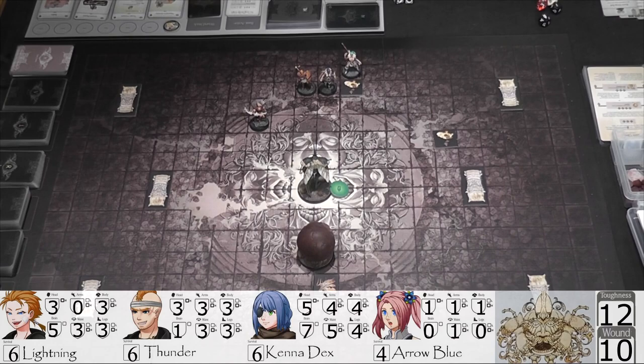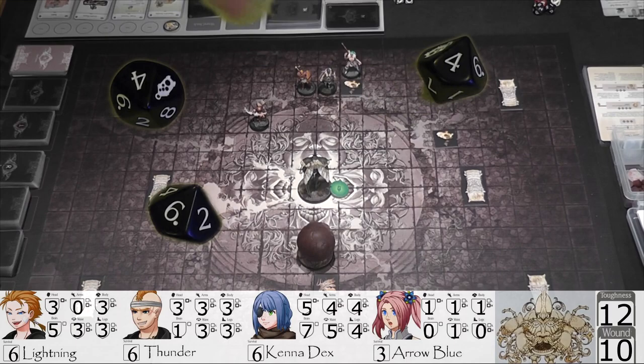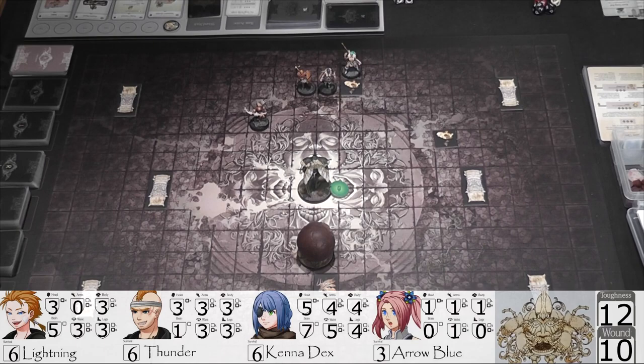Now we're going to surge with Arrow. Spend a survival, bringing her down to three. She does normal attacks — speed three, accuracy six plus. With his minus one evasion, it's accuracy five plus. She has eight accuracy, so it hits on four plus. She rolls three hits.